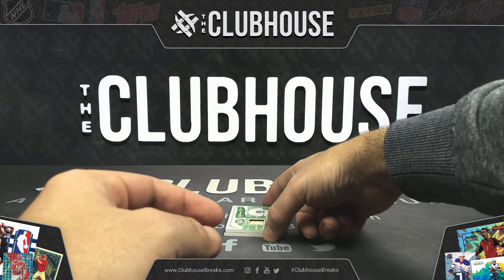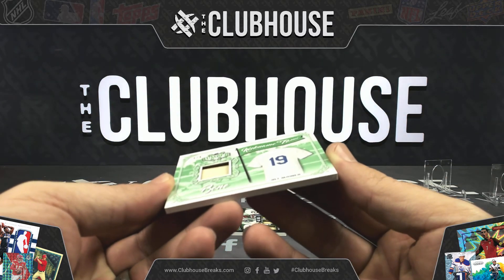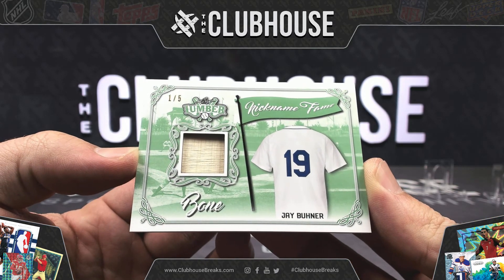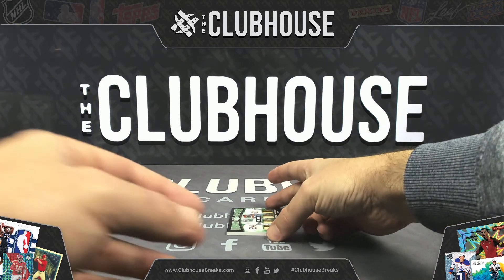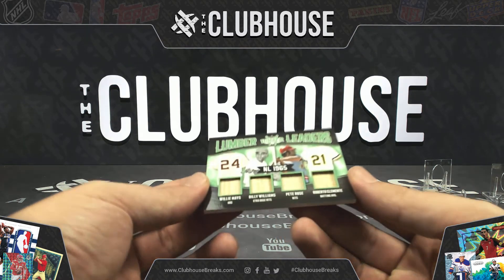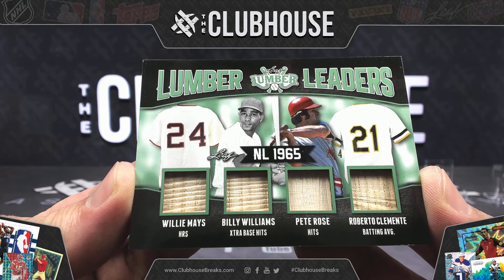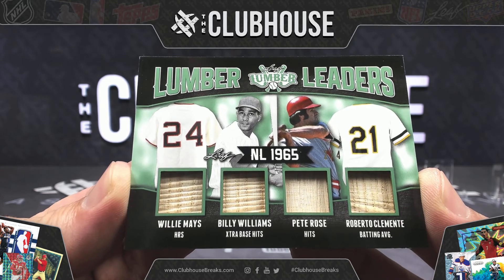Andrew Oh-Nine: Nickname Fame, one of five — Jay Buhner. I think it says Bone, maybe Bane — I don't know his nickname. Andrew Oh-Nine. Maul — Lumber Leaders NL 1965, oh it's a beauty, two of four: Willie Mays leading in homers, Billy Williams in extra base hits, Pete Rose in hits, and Roberto Clemente in the batting average department — NL 1965 Lumber Leaders.